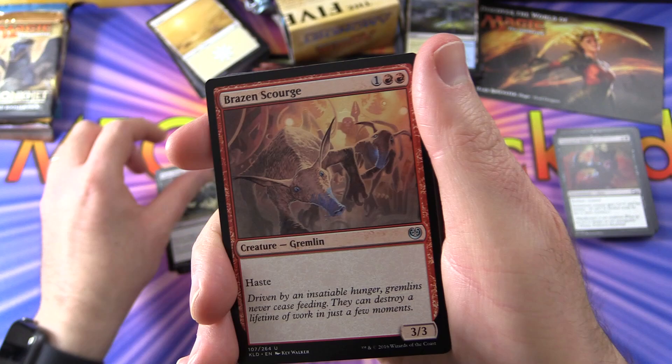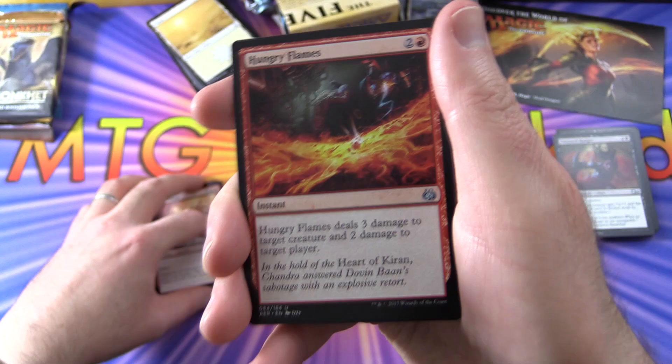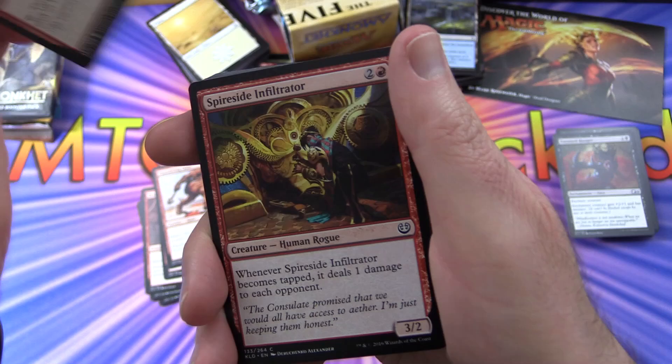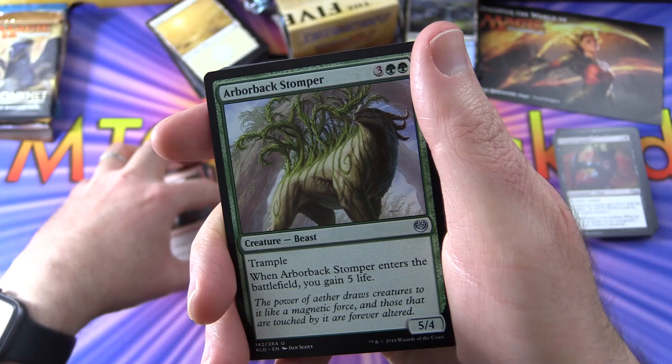Continuing with Supernatural Stamina, Raise Dead, Brazen Scourge — a Goblin creature. I would want to build a Gremlin deck. Hungry Flames, Thundering Giant, Bloodlust Inciter, Spireside Infiltrator, Cathartic Reunion, Hijack, Fling, and Shock — a couple of those, which are good in red aggro decks.